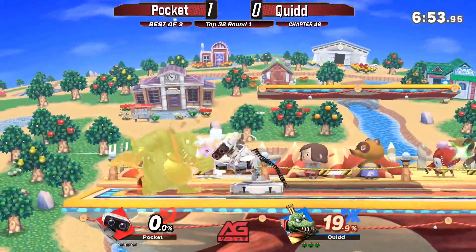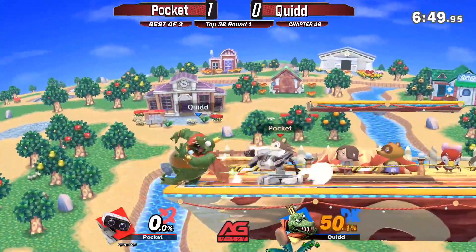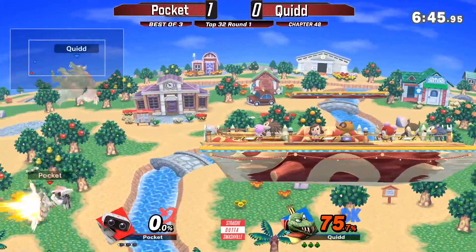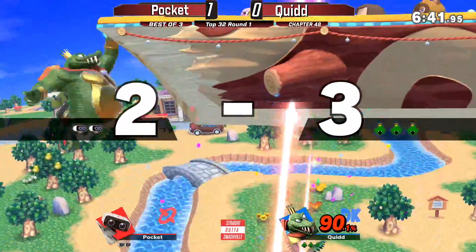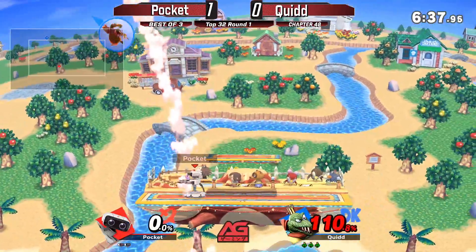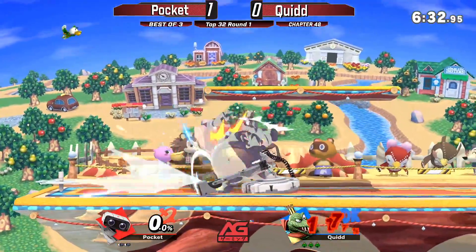Grab up throw — he's getting 43 early on, down tilt, nair — he just goes straight inside but doesn't even care, going for that back air, nair. Quid went for everything and his reward is dying at zero!